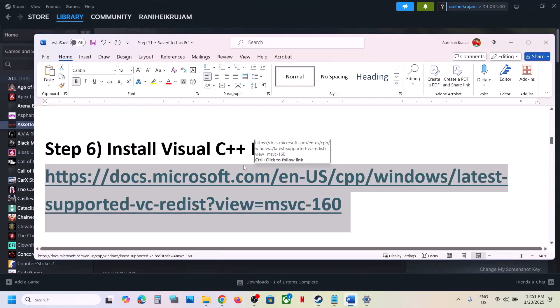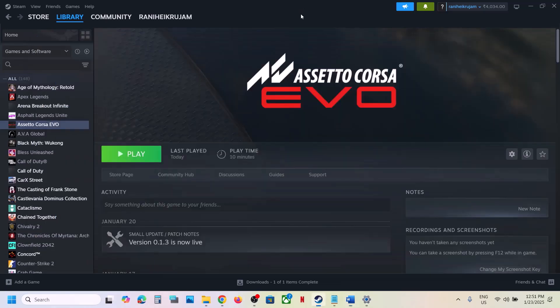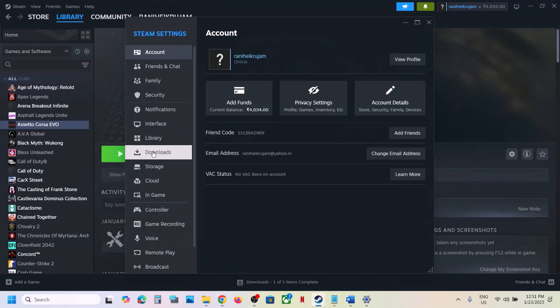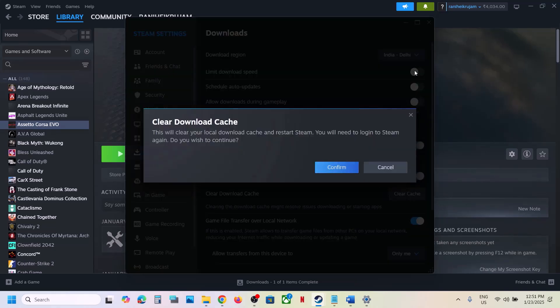The next step is to clear the download cache in Steam. Go to Steam, click on Steam at the top, go to Settings, then Downloads, and you will see Clear Cache. Click on Clear Cache, click Confirm, then launch the game and check.